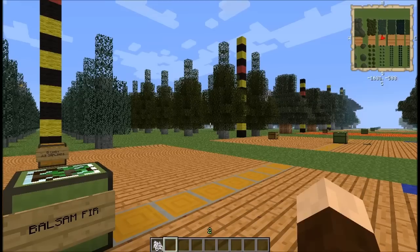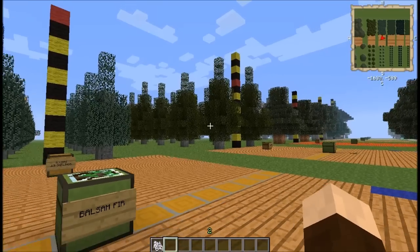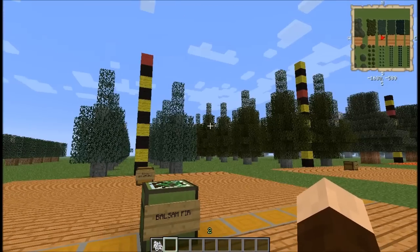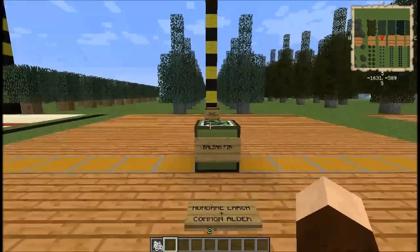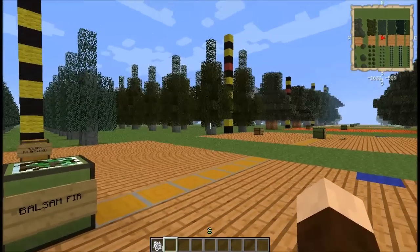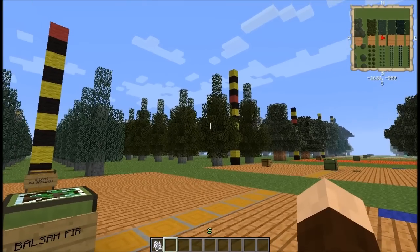Hello again, viewers and greetings, fellow space travelers. This is Thorn of Night, and welcome to episode 5 of my new tree breeding guide for Minecraft for Forestry and Extra Trees. In this episode, we are going to be going over the branch of trees following the balsam fir, which comes from the common alder that I displayed in the previous episode.